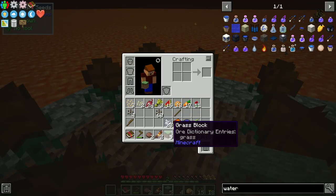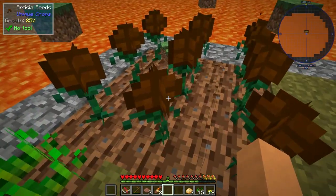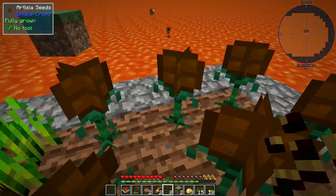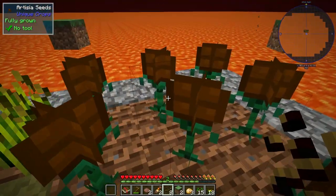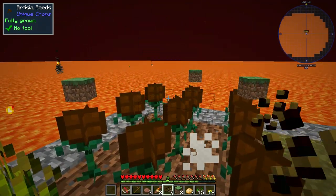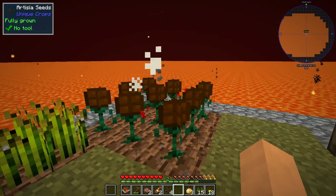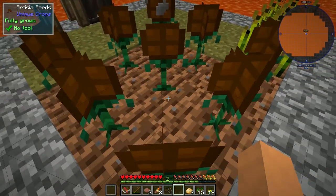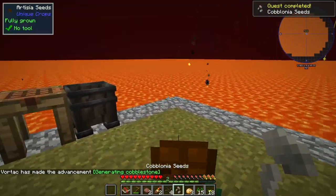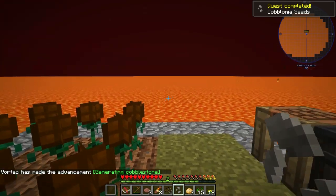We'll keep the wheat ones but get rid of the normie crops. I'm going to need to till more soil. I have nine of these things, so we'll just plant these down and let them grow. I've only quickly read that guidebook — hopefully I'm doing this right. It wanted me to place down the items in a 3x3 grid. It helps if the crops are actually fully grown. Throw the supplies in — it just put the grass blocks up there for me. Did you see that? Cobblonia seeds! We did it.